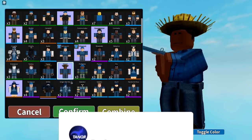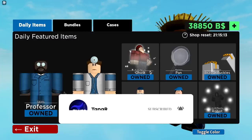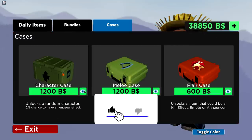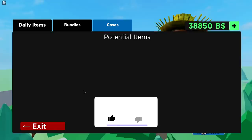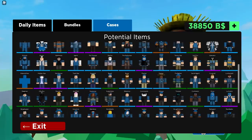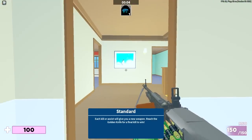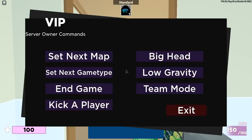Make sure you guys work together and vote for the map that's needed. Go ahead and join, and you want to put on the farmer skin. If you haven't got the farmer skin, you will have to unlock it from a crate. Go to Cases, Character Cases, and inside the character cases you will have to try and get farmer. Make sure you deploy so you don't glitch out.